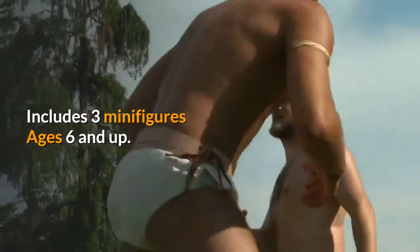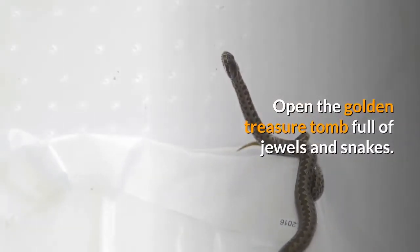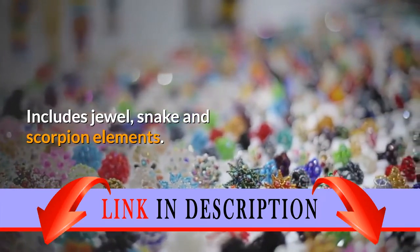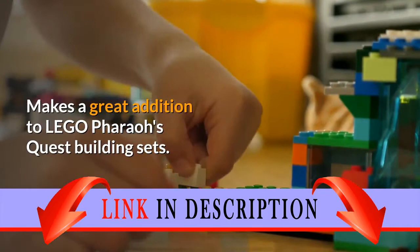Includes 3 minifigures, ages 6 and up. Contains 29 pieces. Open the Golden Treasure Tomb full of jewels and snakes. Includes jewel, snake, and scorpion elements. Makes a great addition to LEGO Pharaoh's Quest building sets.